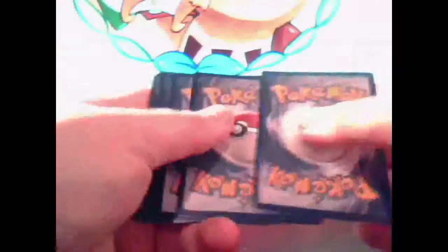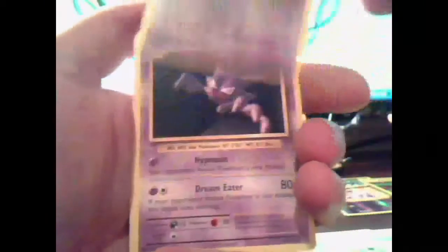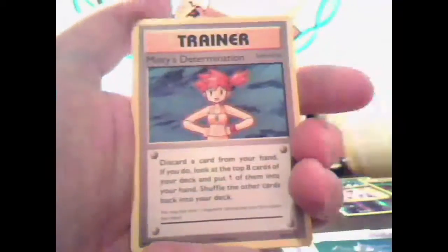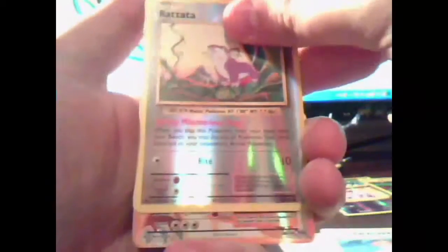Straight on to the next pack, no time to waste. We have a Charmander, a Diglett, Ghastly, Caterpie, Drowsy, Haunter, Blastoise Spirit Link, Misty's Determination, Reverse Holo Rattata, and a Full Art Dragonite EX. Awesome! We did get a Dragonite EX in the last video but it was not the full art. That's really dang cool.